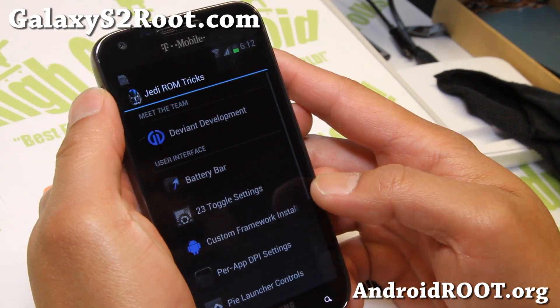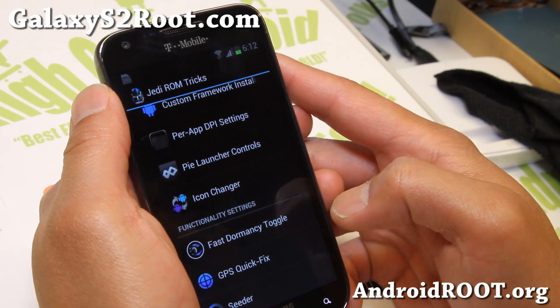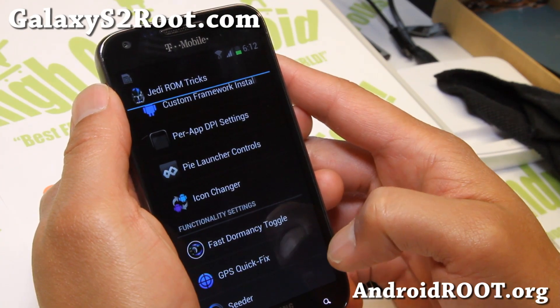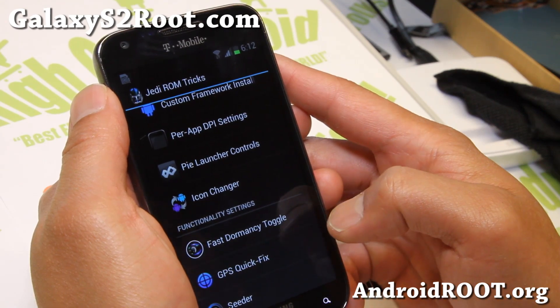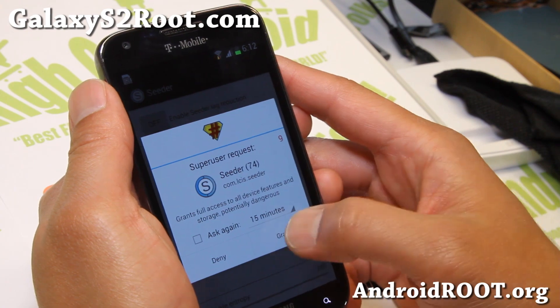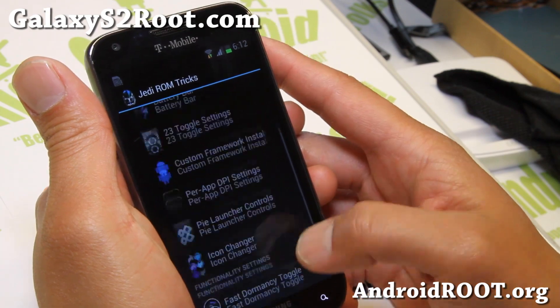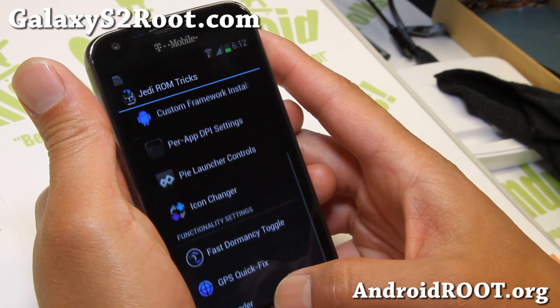Jedi ROM Tricks brings a couple more new features. Fast Dormancy Toggle, Faster Fix GPS — this will fix your GPS. And also Cedar App: if you turn this on, it's supposed to get rid of lag whatsoever. It is super fast already, but that will make it even faster.